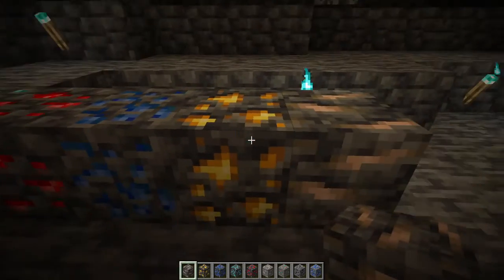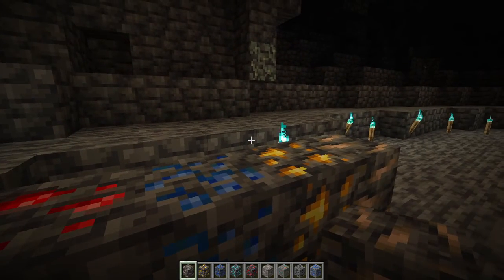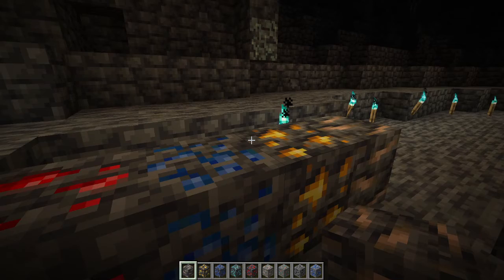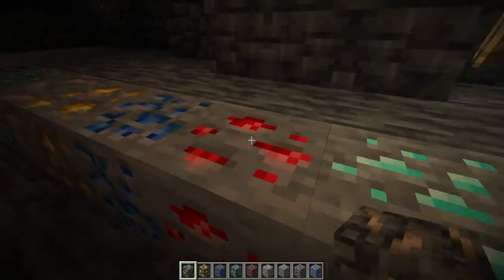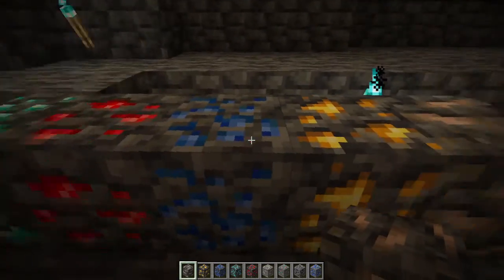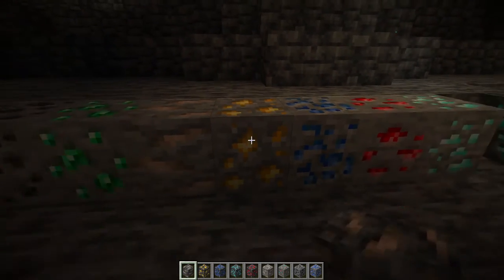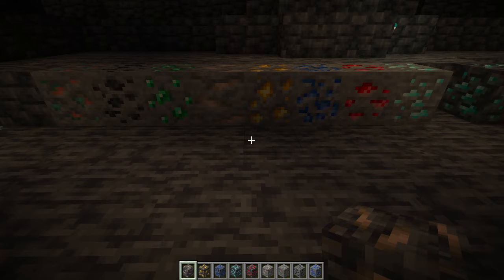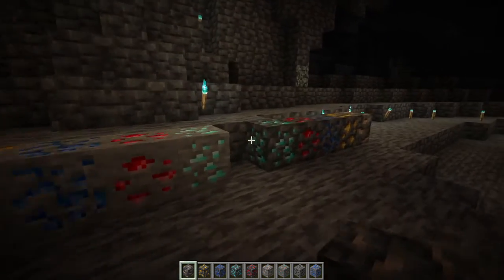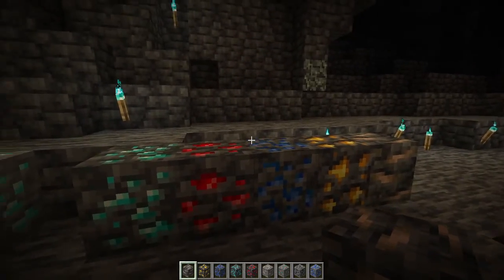Now you've got the deep slate versions: diamond, redstone, lapis, gold, and iron. When you're mining them, it's not like the normal mining speed — they are stronger than the regular versions. With these regular ores, the mining speed is about 1. With the deep slate versions, it's about 1.5 mining speed. So take half the speed and add it on to the normal speed of 1.